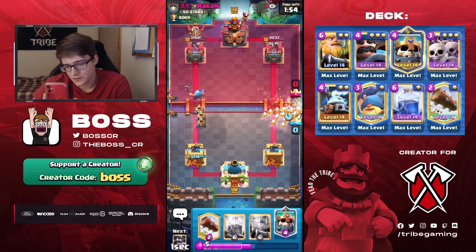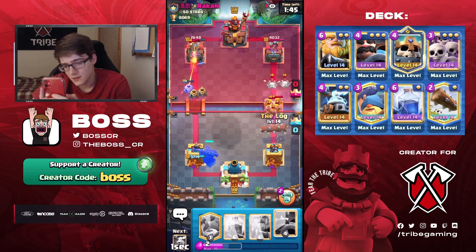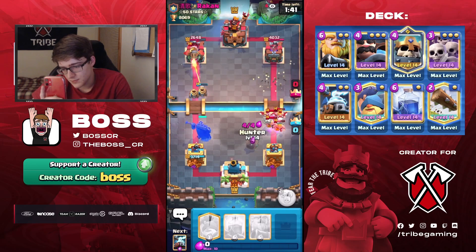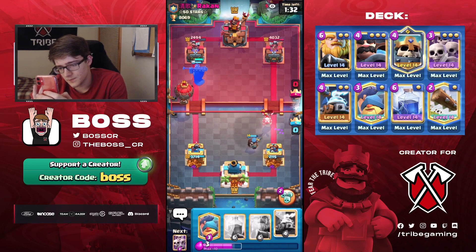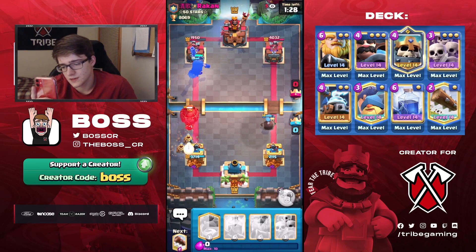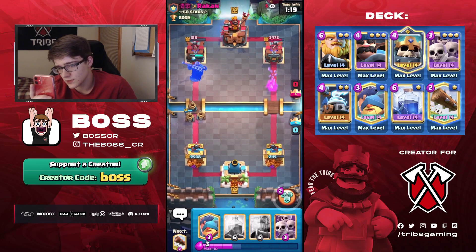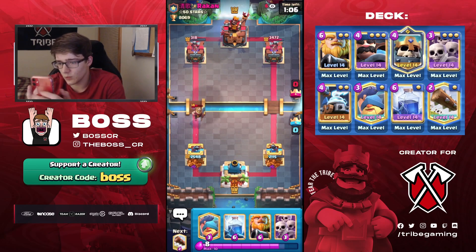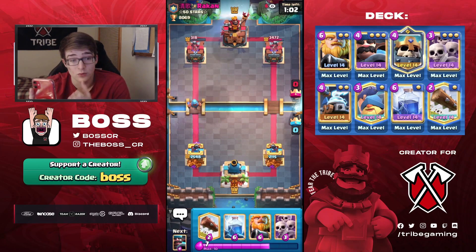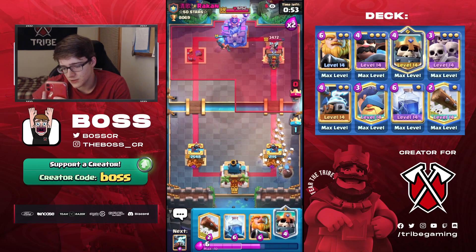So we'll go Skarmy at the bridge in the other lane. He goes Barbarians this time around - very interesting. I'm going to have to Hunter this, sadly, which means he could go Balloon if he wanted to. This might be a Tower Trade situation. Let's not activate the Skeleton King - let's defend the Balloon, because this way the Balloon will only get one shot, and we might still take the Tower. We don't get the Tower, but it is going to be in Lightning range, so I'm going to get it either way. Good chance he'll take one of my Towers though, because really the only good air counter I have is the Hunter.